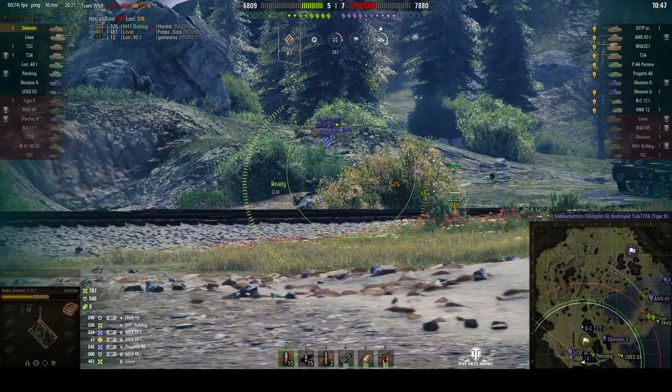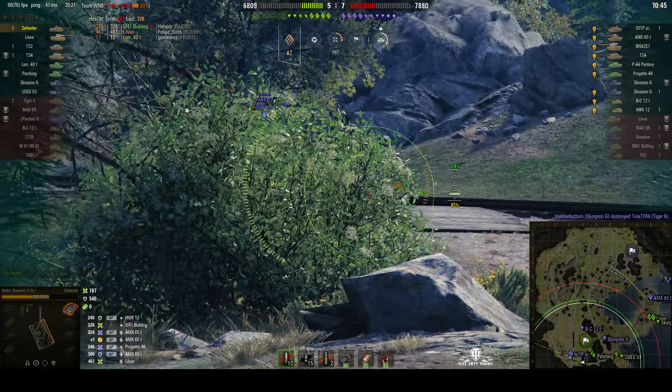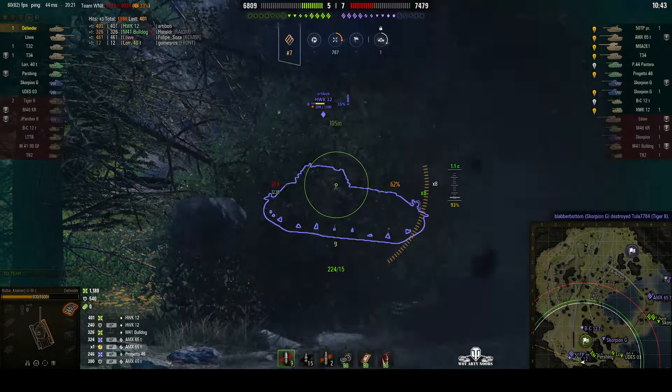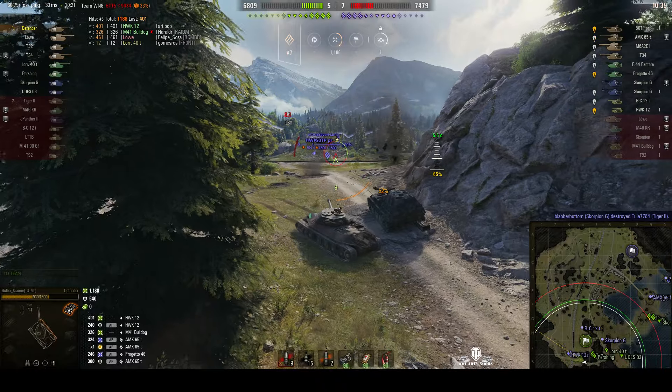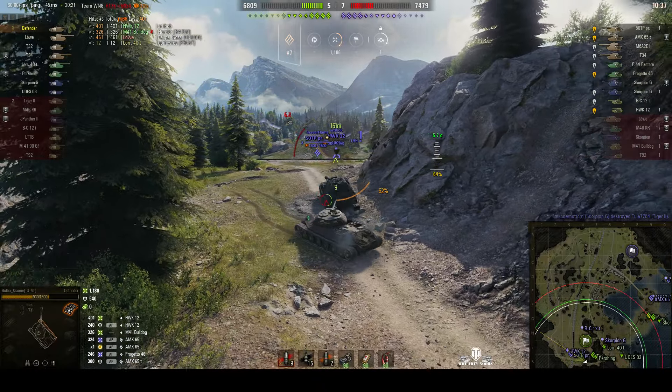Keep yourself concealed — you're not going to get any enemy shots while you're using the wrecks. There's a 50 TP, but he's opted to go for the hawk, and puts a round into him for 401. Made the hawk a one-shot, pulls back behind the wreck for cover.